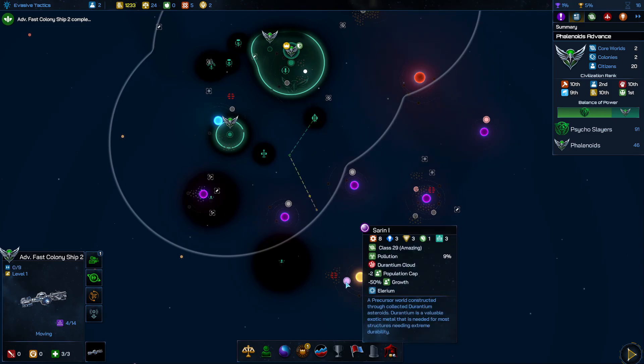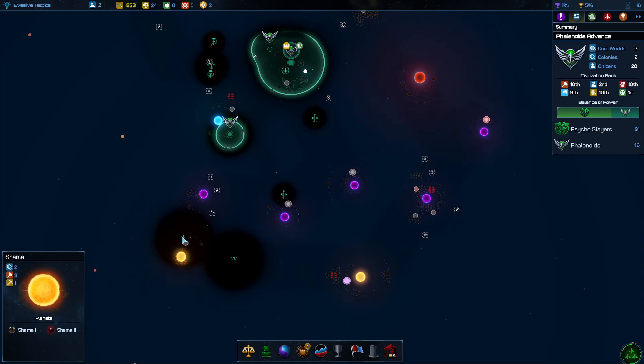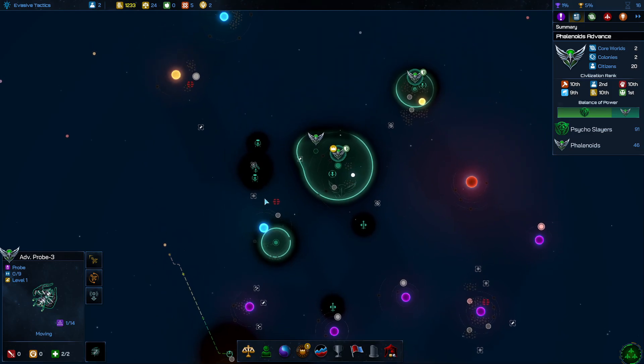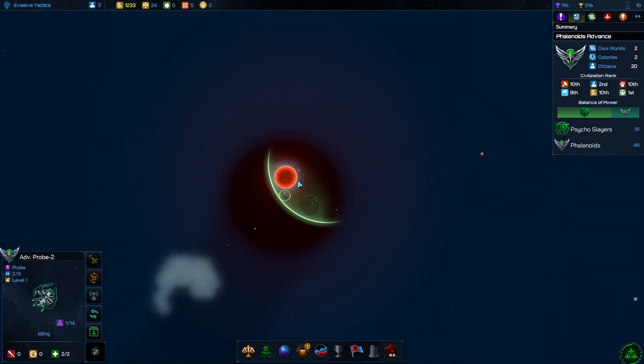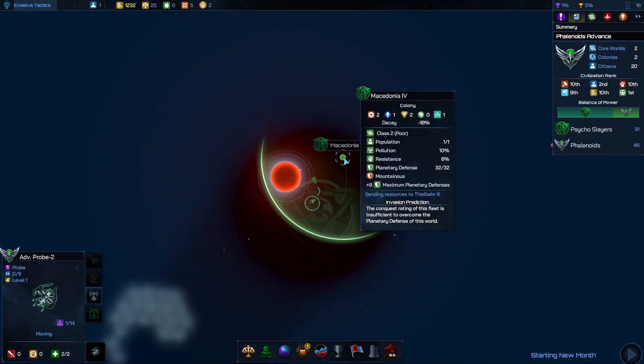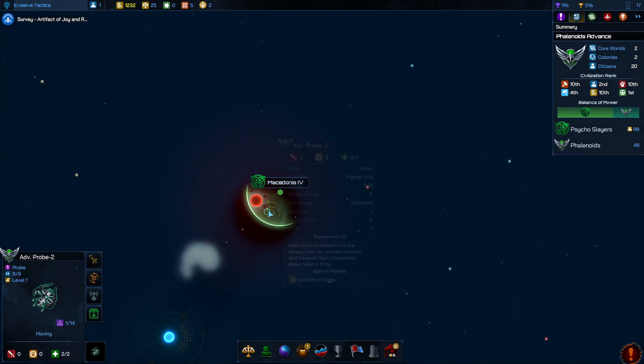Probably go over here to grab Saren 1. Two worlds here. I have two probes going to the exact same spot — that was inefficient. My evil Taurians at least have a colony up here. I can run around in their territory since I have that open borders treaty, so I'm going to use it to scout them.